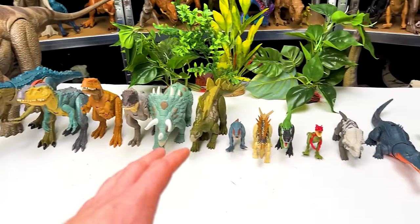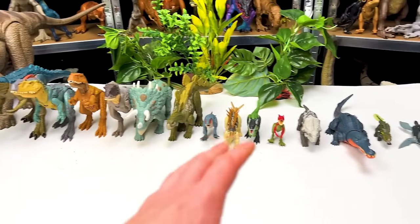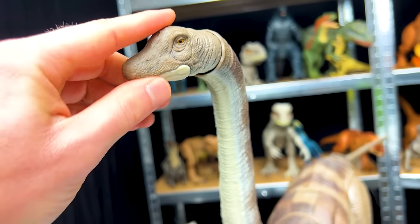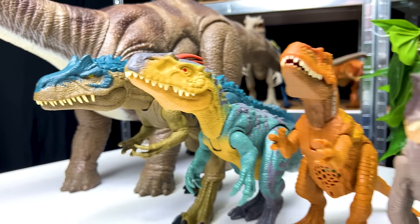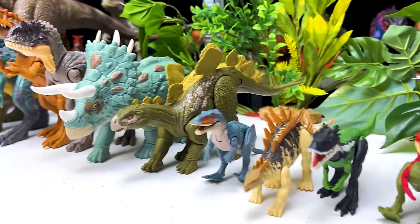And that is the entire Epic Evolution collection from biggest to smallest, along with the gigantic Momenchisaurus from the Legacy Collection. What dinosaurs do you think I should check out next? Let me know in the comments below.